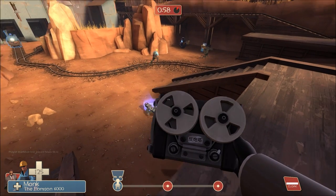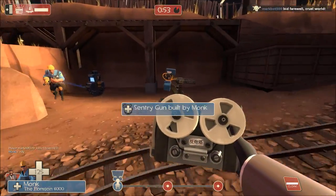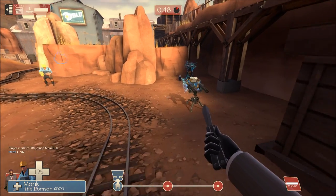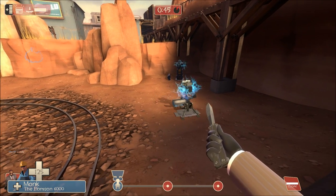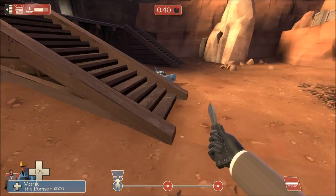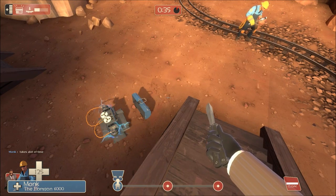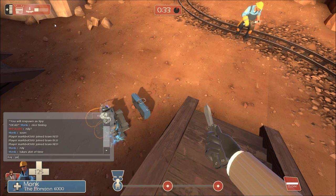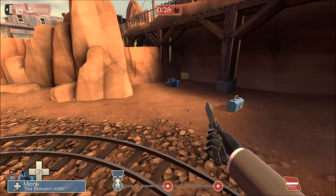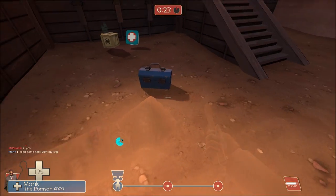Switching to the spy, I allow Monk to build up to level 3, and when he's ready to go, I sap his stuff up. Sap the sentry right at 50. You can see in the meter in the top left how long it's taking to sap those teleporters. It's 40 now, and the sentry gun's still not down. It just went there, so it was a good almost 15 seconds to take out the level 3 sentry. And it wasn't until 26 that the dispenser and the teleporter went down.